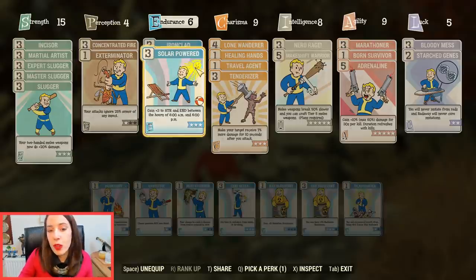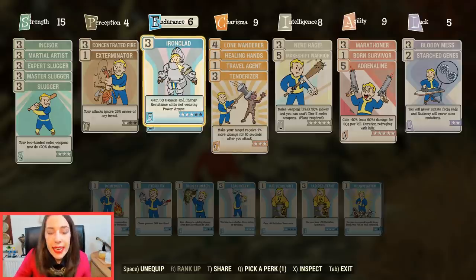In Endurance, Solar Powered is a must — it gives you 15% melee damage during the day, plus 3 Strength which is another 15% melee damage bonus, and 3 Endurance on top. I normally play during the day in-game anyway, so this is perfect. Ironclad is something I added recently — you gain 30 damage and energy resistance while not in Power Armor. I've been playing out of Power Armor for almost two months now, so this extra defense compensates for not having that epic protection. That's why you need at least 6 Endurance.